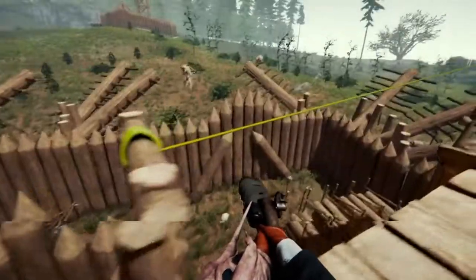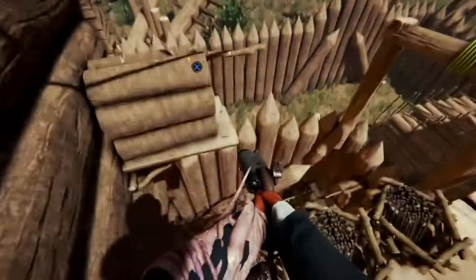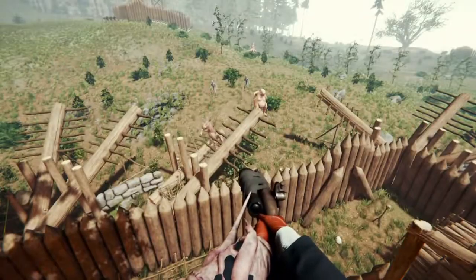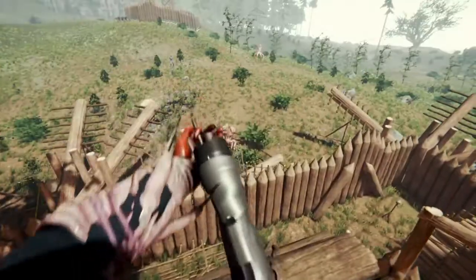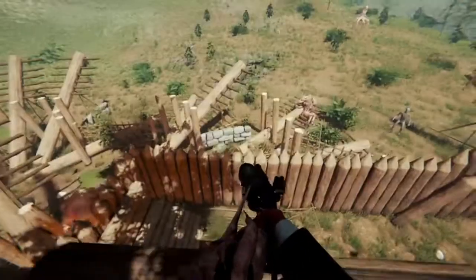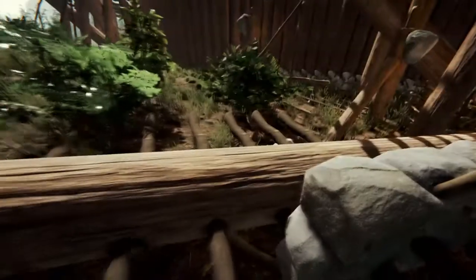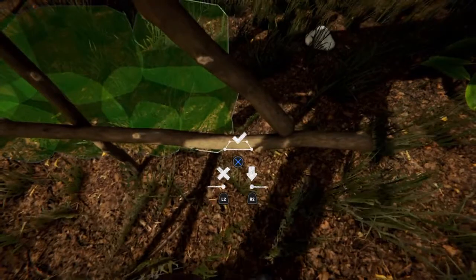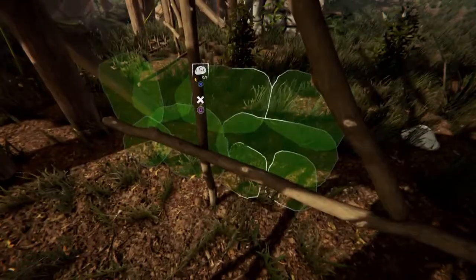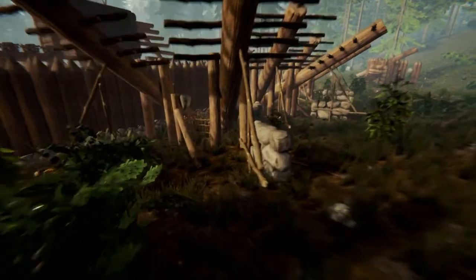You'll have to experiment to find the best placements for the Cowman countermeasures. I didn't have any on this section, and I will show you quickly how to easily place these two, knowing what works best now.